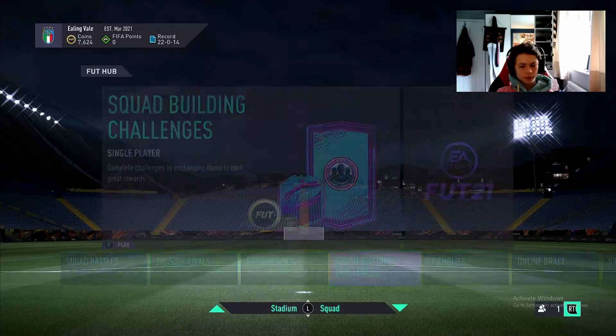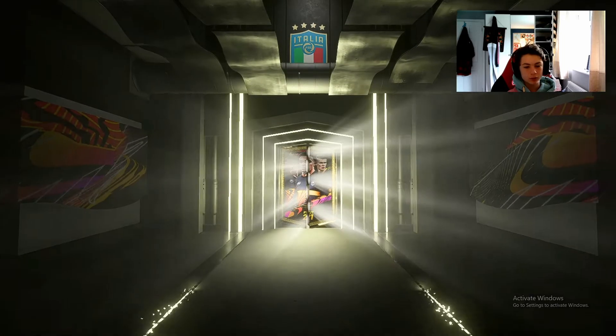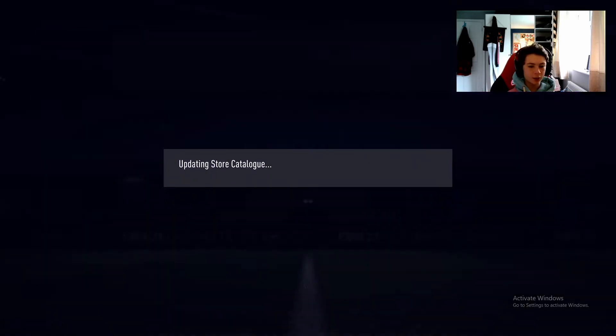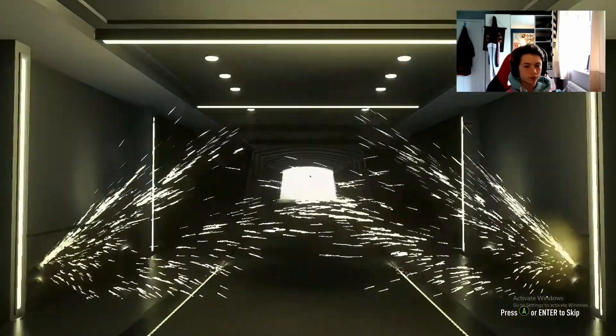I've just prepared five 88-rated rare player upgrades and we're going to open them now. If we have enough fodder I might also be able to do an 83 plus double. Pack number one is open - please don't be an 82. It's a board! Portuguese goalkeeper - Anthony Lopez. That's good because we already have Patricio untradeable in our club, so I'm happy it's Lopez instead. Pack number two - not a walkout, not even a board.